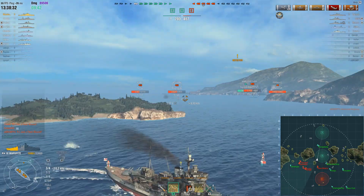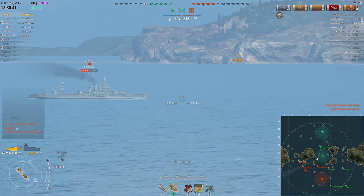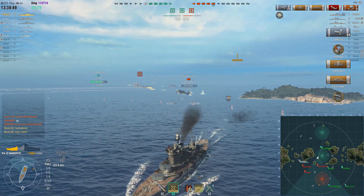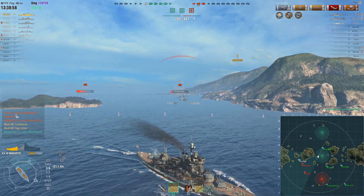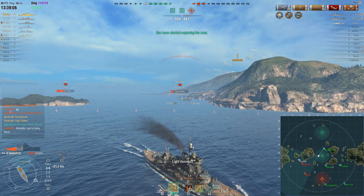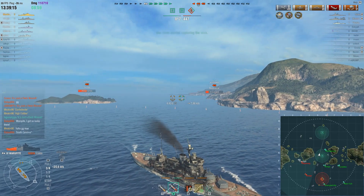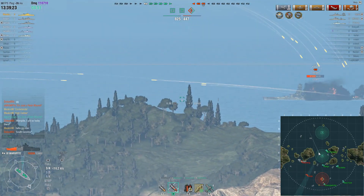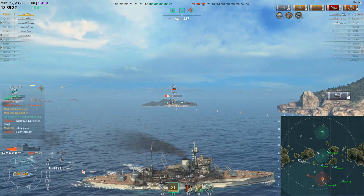They've taken uncapped B and are well ahead on points. The enemy team hasn't been able to deal with Mekin's teammates in the south. Mekin earns Confederate and High Caliber — his team is firmly in control because he pushed down, took B, and the enemy lost the points. He's down to about a quarter health though, and if he'd been citadeled by the Wyoming that could have been a problem. He turns to re-engage a broadside Kongo and lands a 13k salvo — six hits.